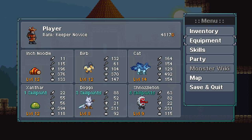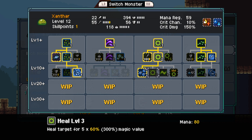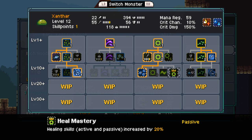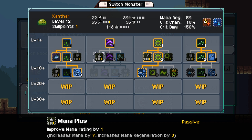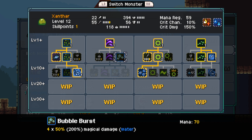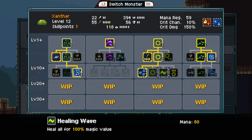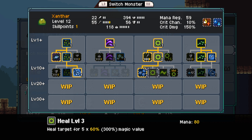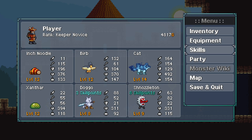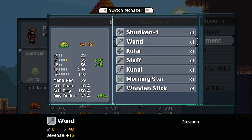If you set a new record, you'll get rewards you might have missed out on when fighting the champion for the first time. How about kills - let's try Xanthar. It might be a better idea to switch a character in. You want to get the heal all just in case? Yeah, let's do that. Party - switch Xanthar in. Equipment Xanthar. Now, Xanthar is pure magic.